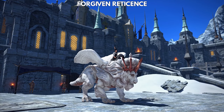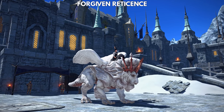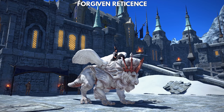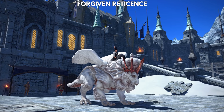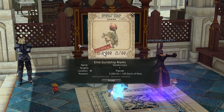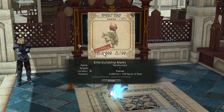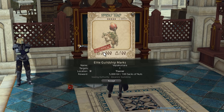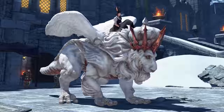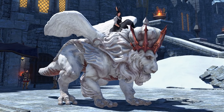Forgiven Reticence is the mount from the Shadowbringers trailer, and you can get it by completing hunts, specifically the ones that award Sacks of Nuts, which are the Shadowbringers and Endwalker ones. You can get 200 Sacks of Nuts for completing the weekly Elite Hunts from the hunt boards, and additional ones for participating in S-Rank hunts or hunt trains. If this sounds like gibberish to you, don't worry, I'll leave a link explaining hunts in the video description.